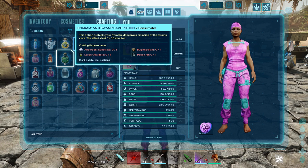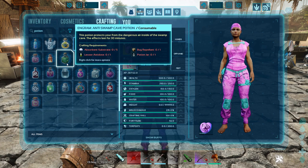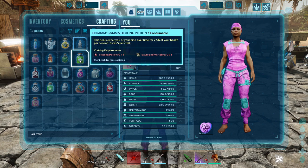The Anti-Swamp Cave Potion protects you from the dangerous air inside the swamp cave. Anyone who has been in there knows the air is toxic and you normally have to wear a gas mask. This will last 30 minutes, so you don't have to use a gas mask. 30 minutes should be enough time to get through the cave provided nothing goes too wrong.